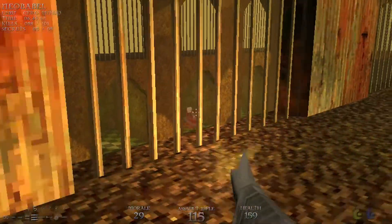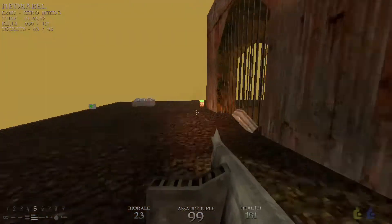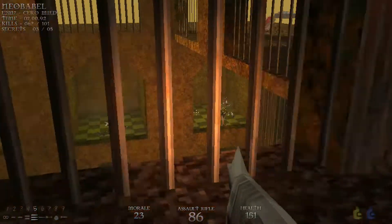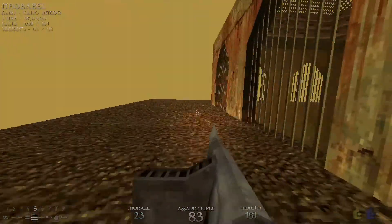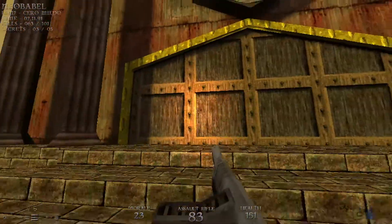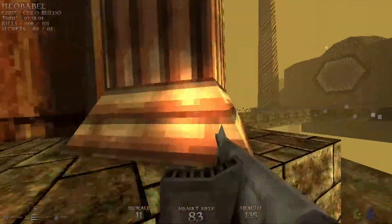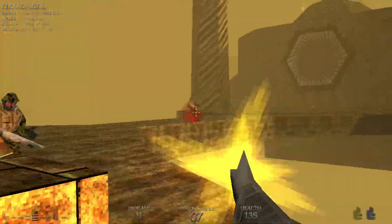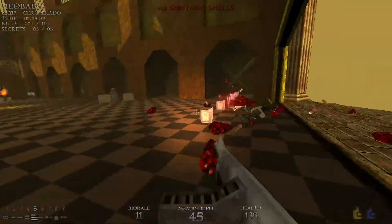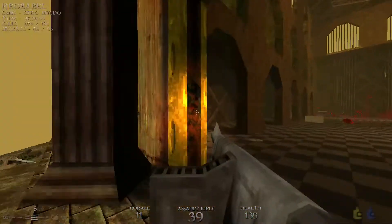We're going to peer in through the bars and take out some soldiers and some turrets. There's going to be a bunch of soldiers right through here — we're going to use the riveter. We want to make sure not to grab the slow down power right there, because we're going to use that a little bit later.